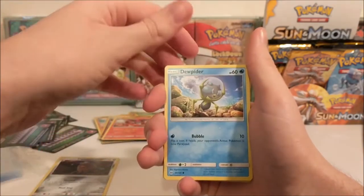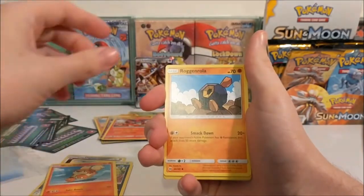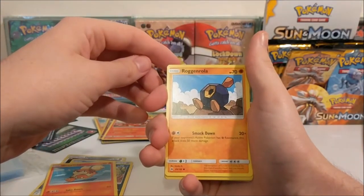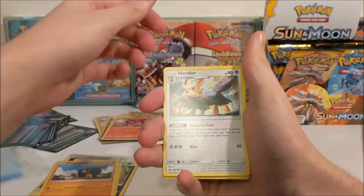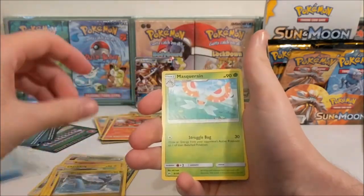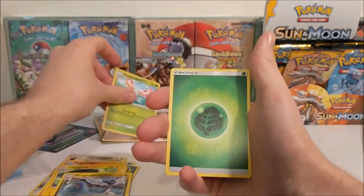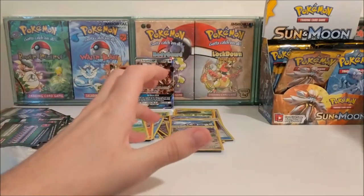Dewpider - that's strange looking - Alolan Meowth, Growlithe, Roggenrola, Scoutland Rare Reverse, Herida, Charcadet, Dragonair, Masquerain and an unlisted Leaf Energy.